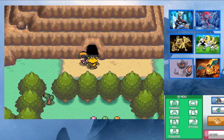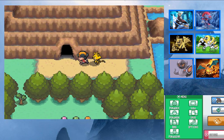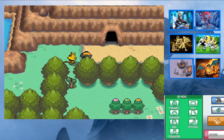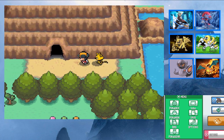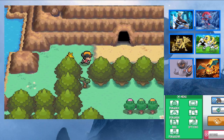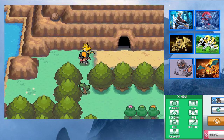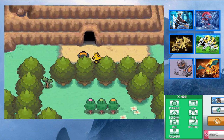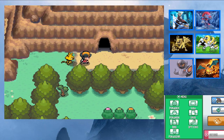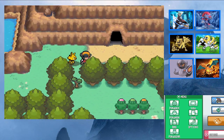Hey guys, Lobo here and welcome back to this part of my Pokemon Soul Silver randomizing. Last time we faced Black Thorn gym leader Claire and beat her, ending up getting our eighth gym badge. We had to do the lake-side quest to earn her approval. We were also told by Professor Elm and Lyra that we need to go talk to the Kimono Girls, but we're gonna take a little detour first.